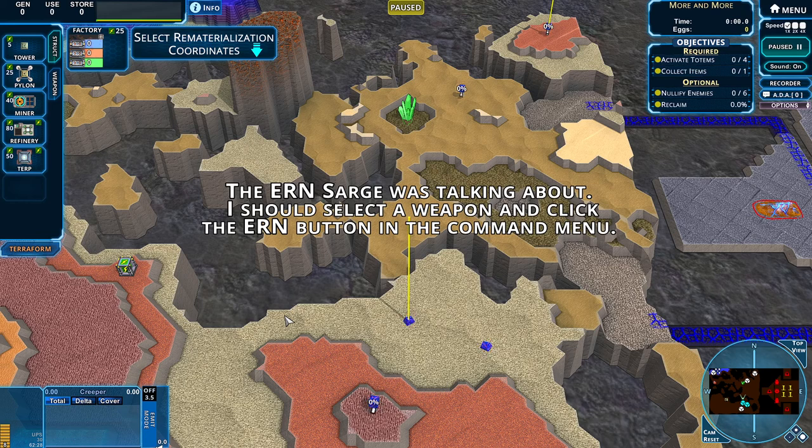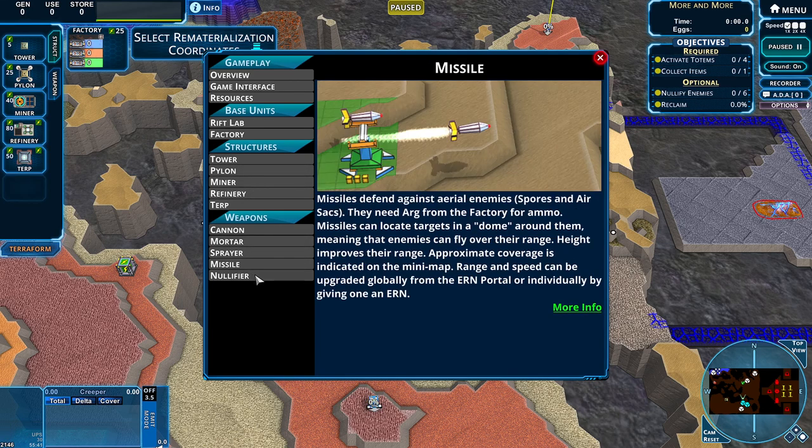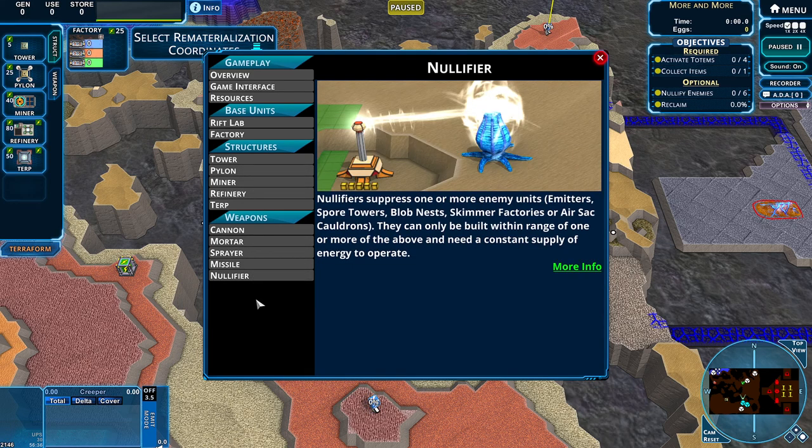Now another really good way to find things, particularly if you might have missed something: check out the info screen here. This populates as the game goes along. Urns aren't on here yet — they'll be on here starting with the next mission. They're not on there for the mission in which they're introduced, but they are there following on. You can see at the beginning of the game you don't have these weapons on there, but you can go through and see what pylons do, what mortars do, and missiles and nullifiers. So this is another good resource if you're stuck on some mechanic and you just aren't sure how it works.